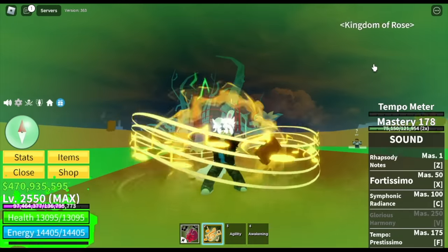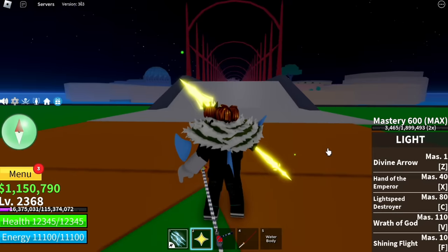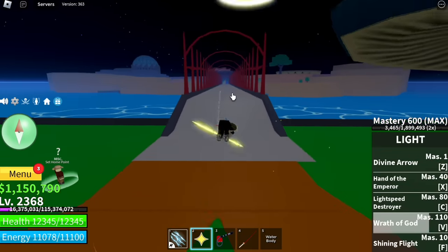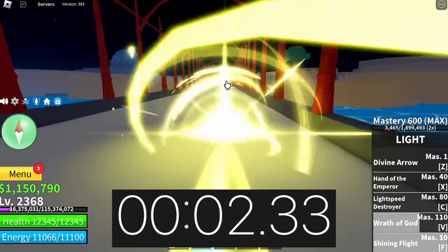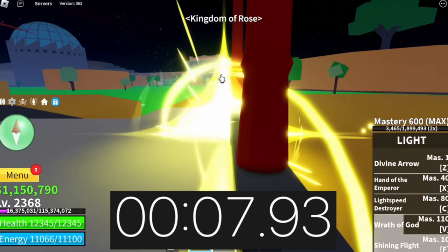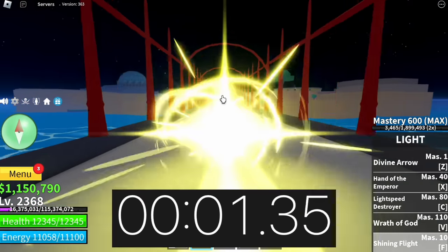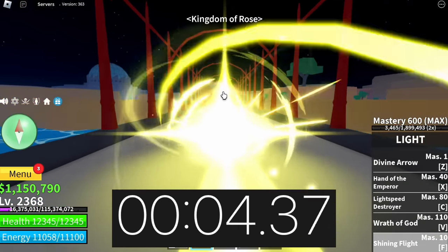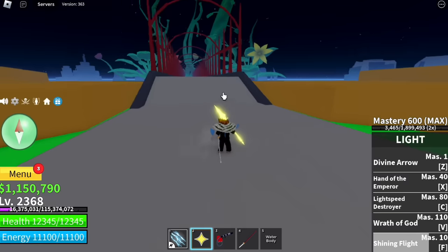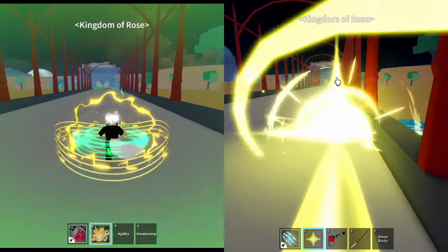To show you how fast this is, we're going to compare it to an awakened light fruit user using the Shining Flight. This is a flight — I think it's one of the fastest flights in the game, if not the fastest. Jump and F. As you can see, it's really fast, but we're just using the light fruit skill with no other skills. 7.93 seconds. One more time — it hit the post which made it a bit slower. 8 seconds. So what do you think? Split screen — which one's faster? Obviously, our sound fruit user plus accessories is a lot faster!